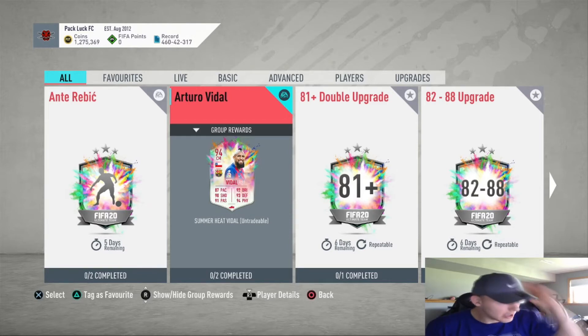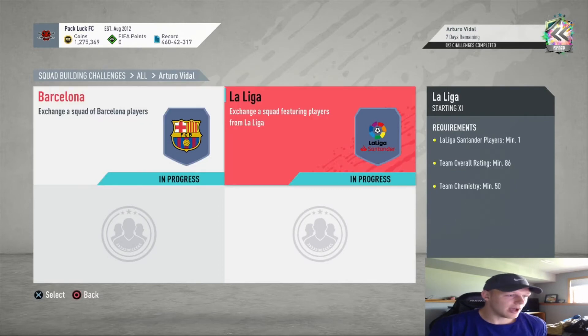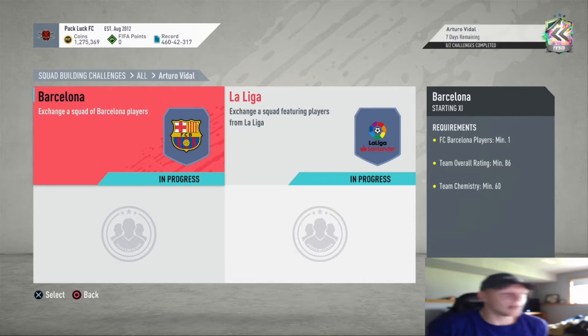He's going for about 290k right now, with the second team costing about 10k less than the first one due to chemistry. We're gonna run through each of them right now. The first one you need Barcelona players, minimum of one.